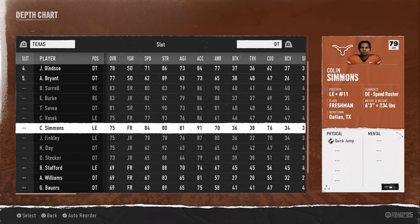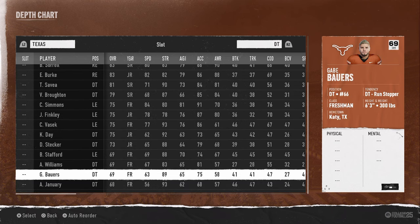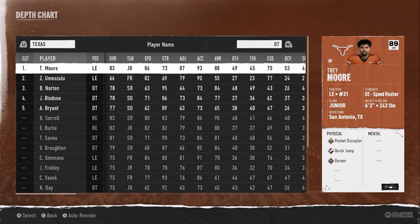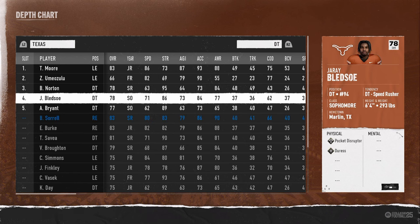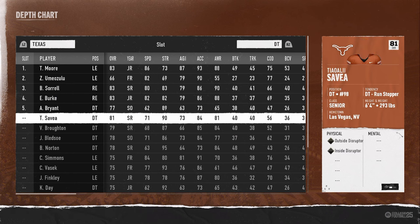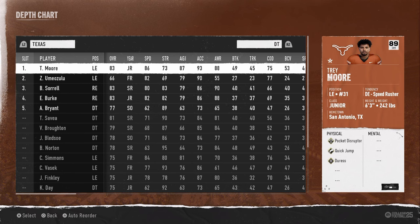If we ever go into a four down lineman set, we're going to put Zena Imozulu at the backup defensive tackle position so he is actually the defensive tackle in sets like Nickel 425. Outside of that, just put the best players — these guys really only see the field in goal line situations. I really like quick jump and pocket disruptor; I think those are two really good abilities.